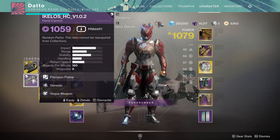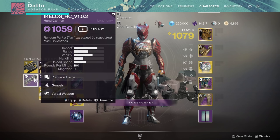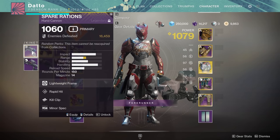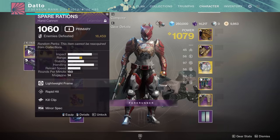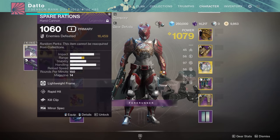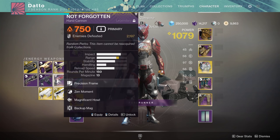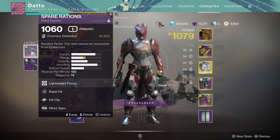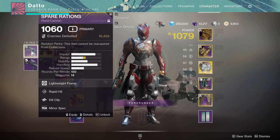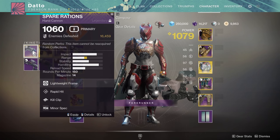180 RPM hand cannons had their magazine sizes scaled up 37% and that affects exotics with that RPM as well. And this is probably the biggest news: Lightweight, aka 150 RPM hand cannons, have been moved into the 140 RPM family. 150 RPM hand cannons are gone for the most part and this does include Luna's Howl and Not Forgotten. Having 140 and 150 RPM hand cannons in the game just felt very redundant — 150 RPMs always killed faster.